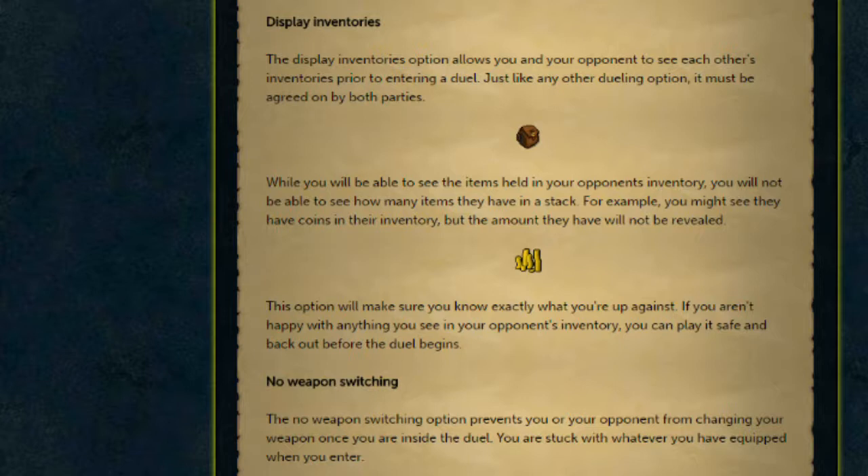The advantage of this is you can actually see what you're up against. If you're going into a fight with Dragon Daggers, you'll be able to see if your opponent has another weapon that they've got ready just in case they don't agree with using the Dragon Dagger. Hopefully this option will add a bit more trust into the Dual Arena, because you'll be able to look at each other's inventories and say, 'I know exactly what you've got, you know exactly what I've got, we can have a fair fight.'